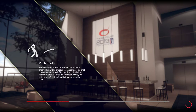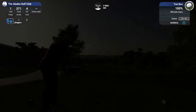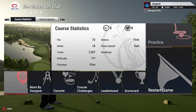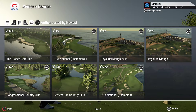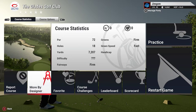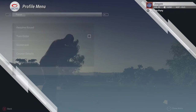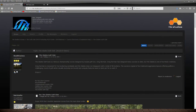Not all designers do this, but Rod81 has created Royal Bali Bali Low, Congressional Country Club, PGA National, and The Glades. So basically, just to make sure if there are maybe three or four similar names, go to Course Details, then More by Designer, and view his courses. There you go — PGA National, Raleigh, Royal Bali Low, Settlers Run, and Congressional. So I know that's the one I want to play.